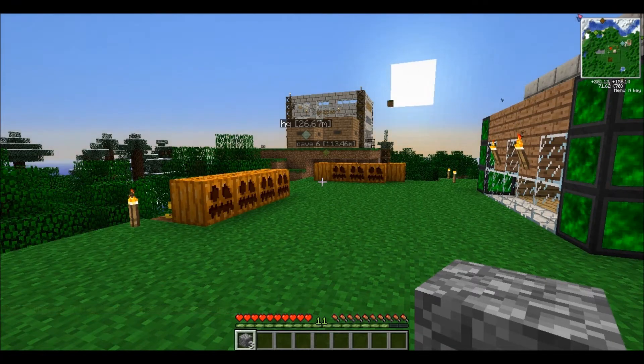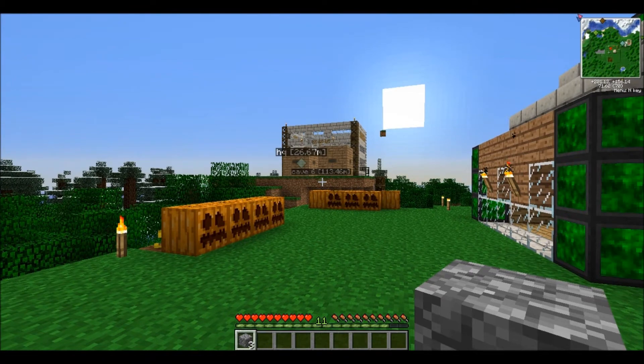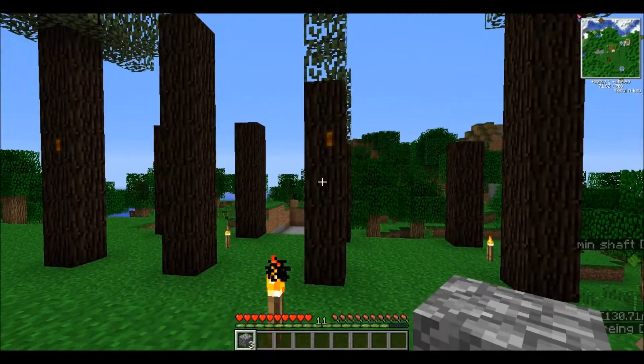Hello everybody, Sir Rich One here. As you can see, a fabulous headquarters over there. But today I wanted to show you guys something interesting. We've got a few props here. We've got the house there. We've got the rubber tree farm over here now.